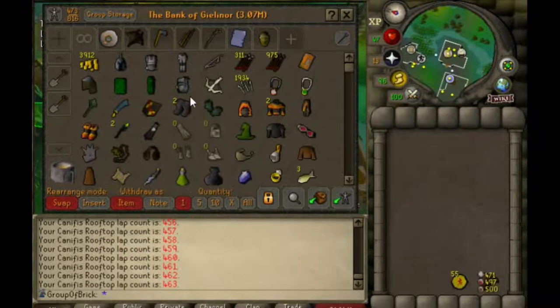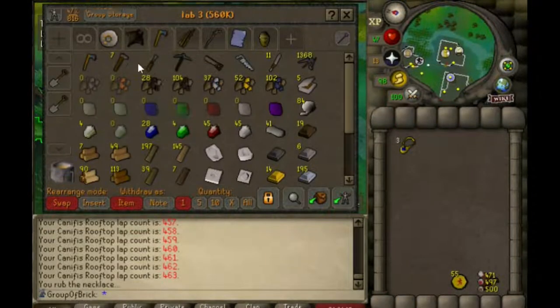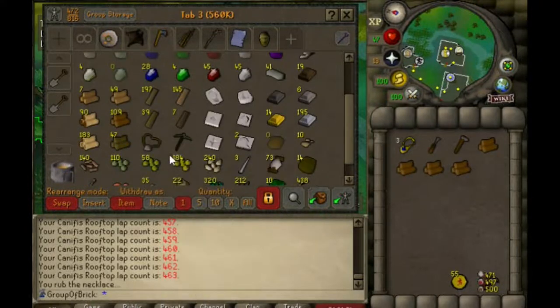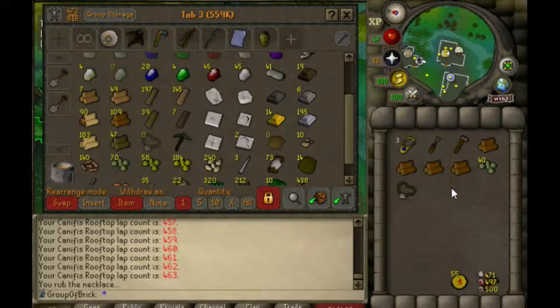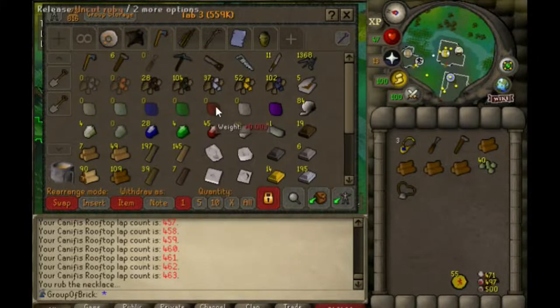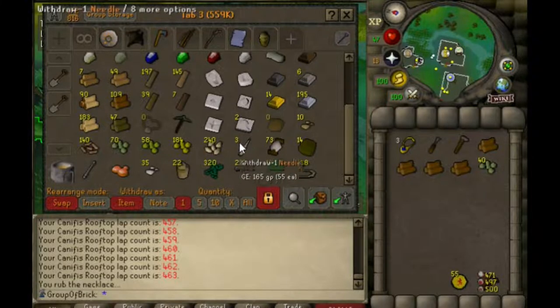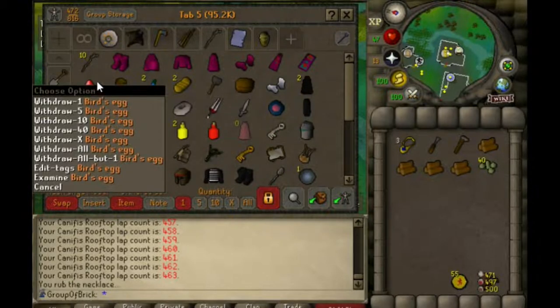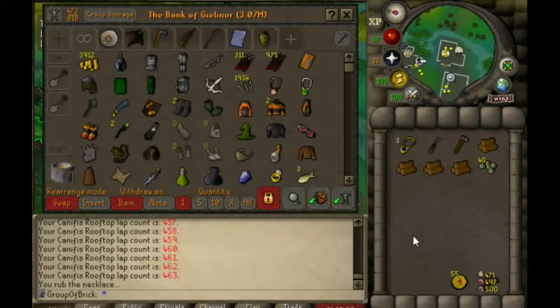Definitely an end-game set to have as early as possible. Just pulled the 55th mark of grace, going to go get one more piece of graceful and do a birdhouse run before I come back. One cool thing: if you use strung rabbit feet during birdhouse runs, it makes it less likely to receive an empty nest, so you're more likely to get bird nests with eggs or rings. Not seeds unfortunately, but jewelry and eggs are better than nothing. You can take god eggs from bird nests over to the Woodcutting Guild and sacrifice them for a chance at evil chicken armor.